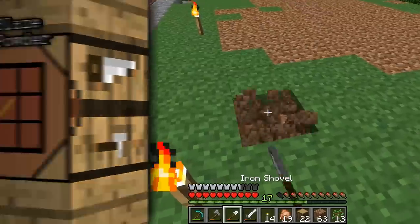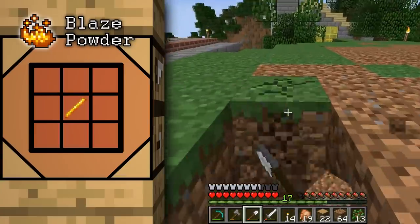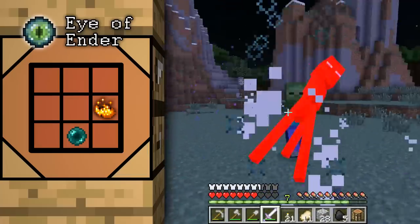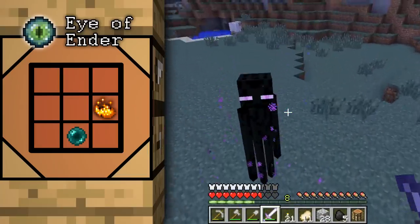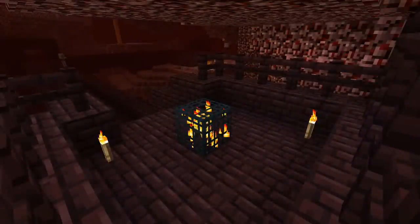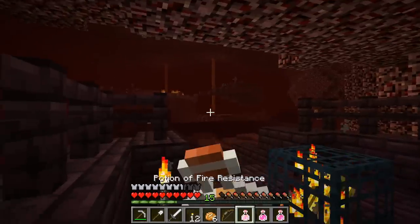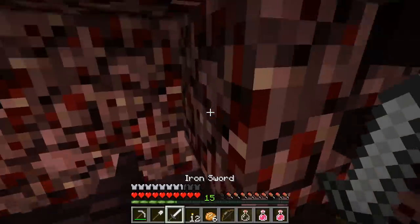To hone in on the fortress, you need to craft multiple eyes of ender. This item is made by combining one blaze powder and one ender pearl. Killing the tall dark endermen is how you acquire the pearls, but they don't drop all the time, so getting enough of them can be a bit time consuming. Meanwhile, blaze powder is made from blaze rods, an item dropped by a mob that only spawns in the nether. For more information on how to exactly find a blaze, check out the specific guide over the nether.